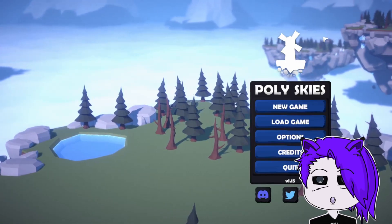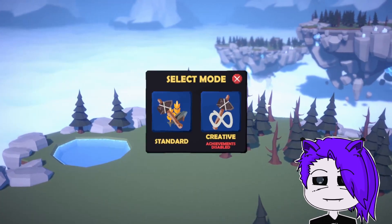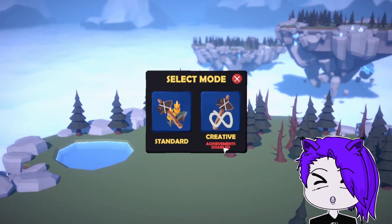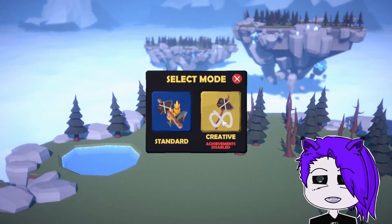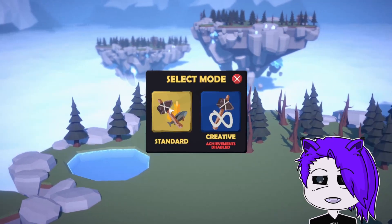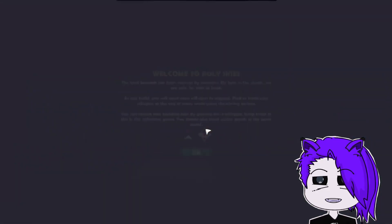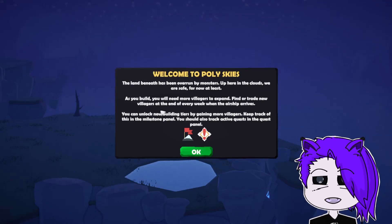All right, so let's start a new game. There's a creative mode and standard mode — my gut says creative, but I think we need to do standard. Tier one buildings have been unlocked. Welcome to Polly Skies.